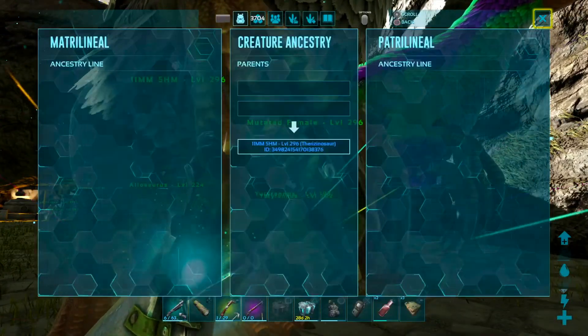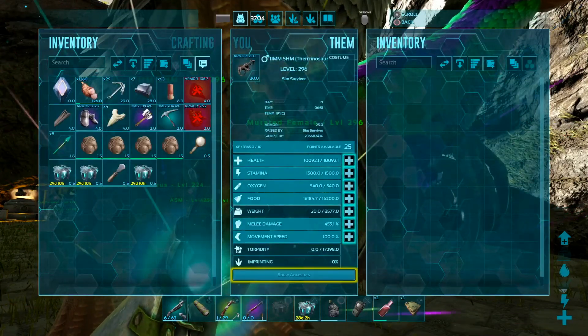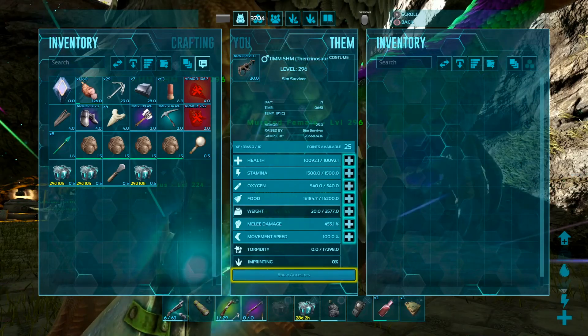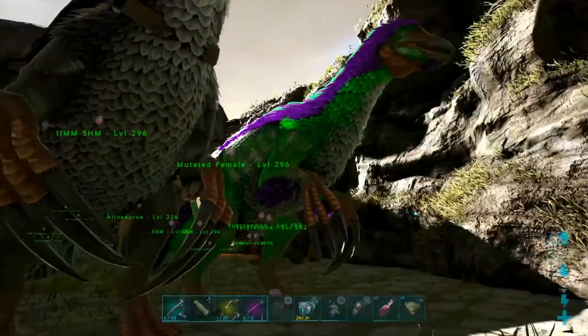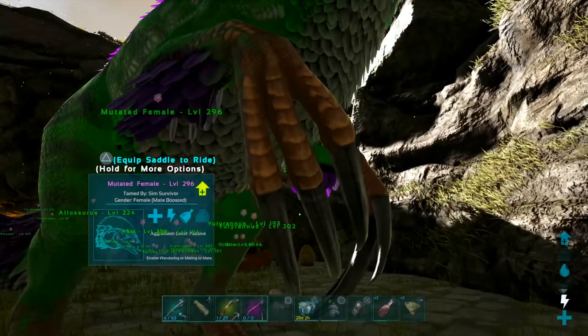16 mutations, as you can see here. And 10,000 health, 455 melee. And then of course, all the colors I got along the way — I combined them and got this beautiful theory.